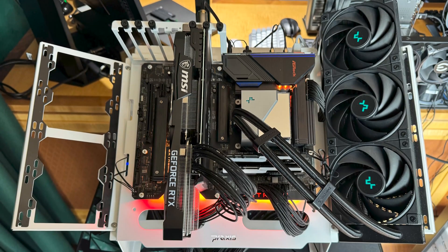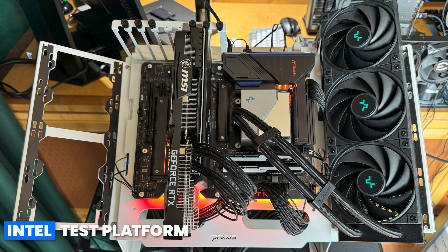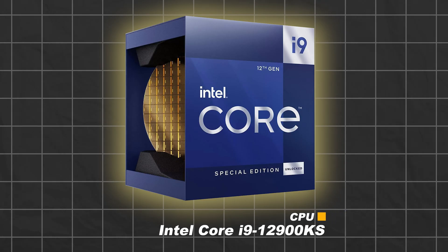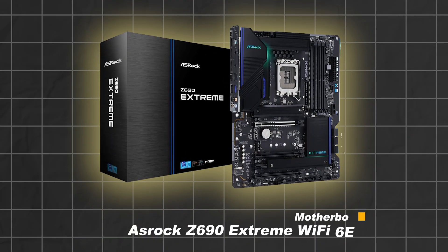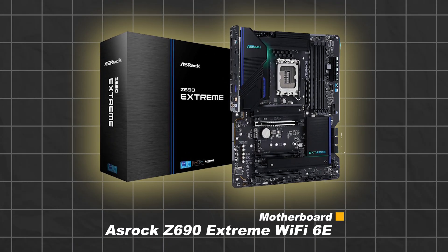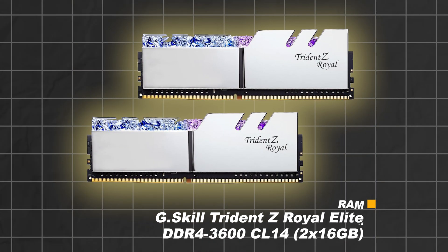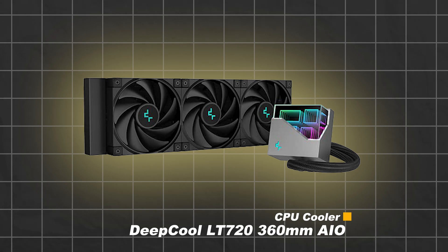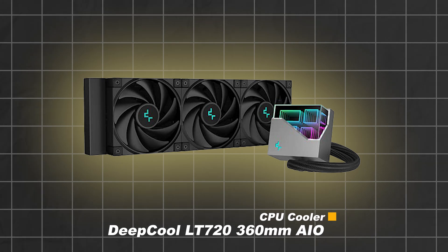To better reflect the type of system that most RTX 3070 users have, I decided to use my DDR4-based Intel test bench with the following components. For the CPU, we have an Intel Core i9-12900KS. For the motherboard, we have an ASRock Z690 Extreme Wi-Fi 6E. For RAM, we have 32GB of G-Skill Trident Z Royal Elite DDR4-3600 at CL14. For the CPU cooler, we have a Deepcool LT 720 360mm AIO.